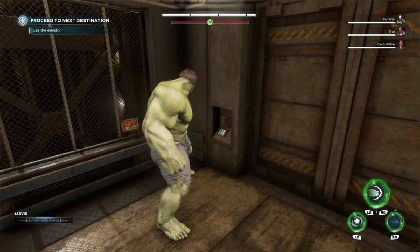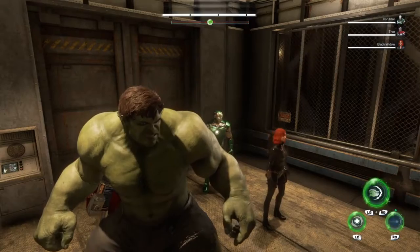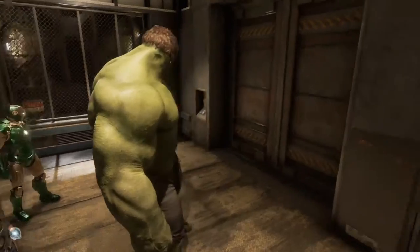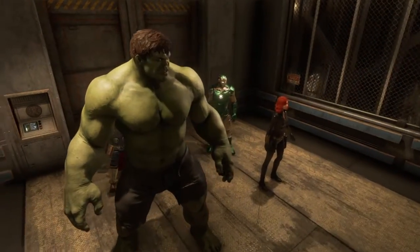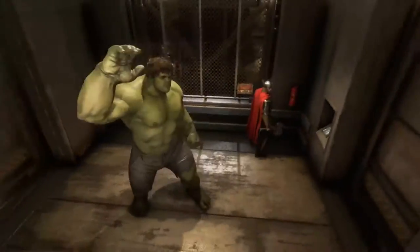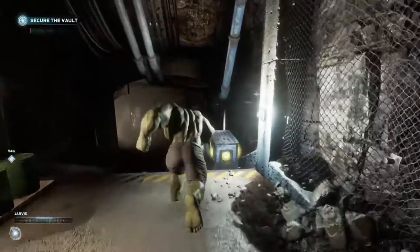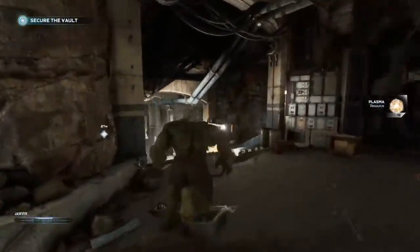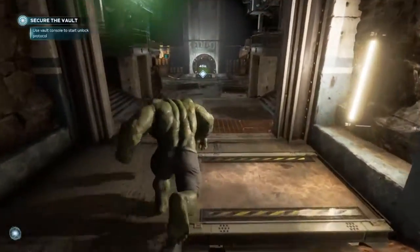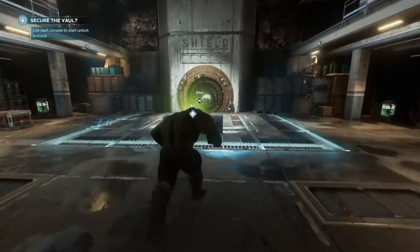The automated systems are recognising you. Please proceed to the activation area down below. There's some banter as we ride the elevator down. We activate the main terminal to begin. Vault opening time — let's get that loot! I'm hoping it's going to be good loot. I don't actually know what's in the vault — I guess we're going to find out together. Let's do it.